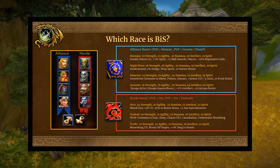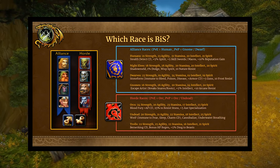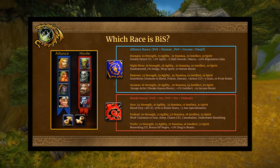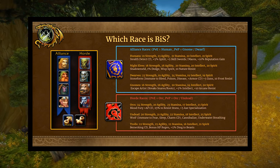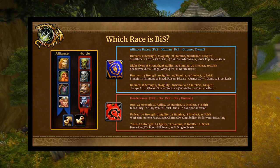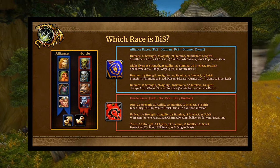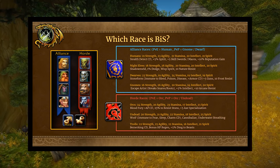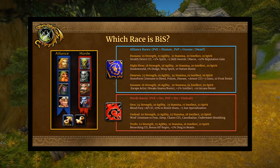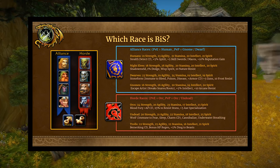For Alliance PvP, gnomes and dwarves are both equal considerations. With Dwarf Stoneform, it gives you an immunity to bleed, poison, and disease plus a little armor — you can use it to get off Serpent Sting or reset in critical moments. Gnomes have Escape Artist, allowing you to break snares and roots — and it won't just break the slow or root portion, it will basically dispel the whole effect. Gnomes also have 1% dodge.